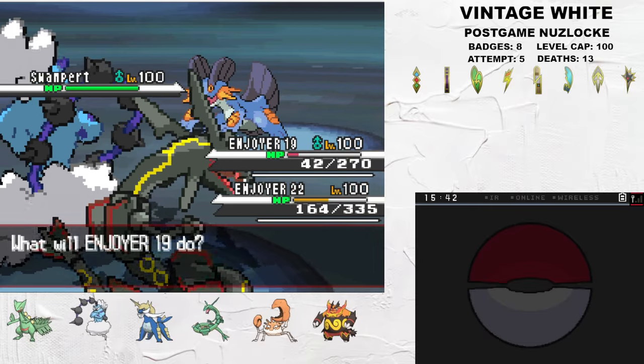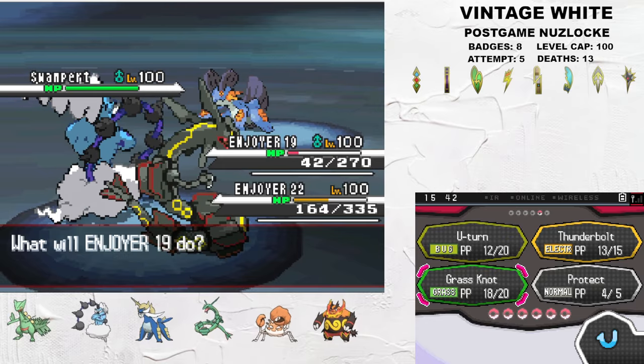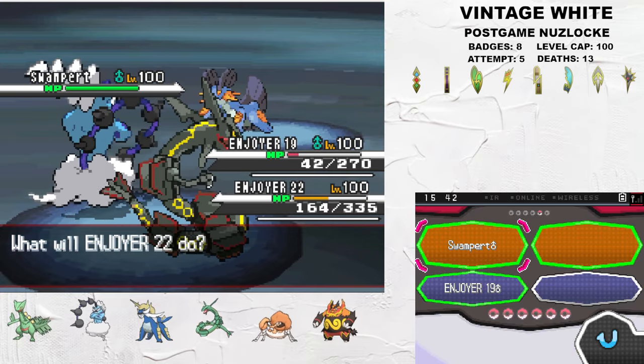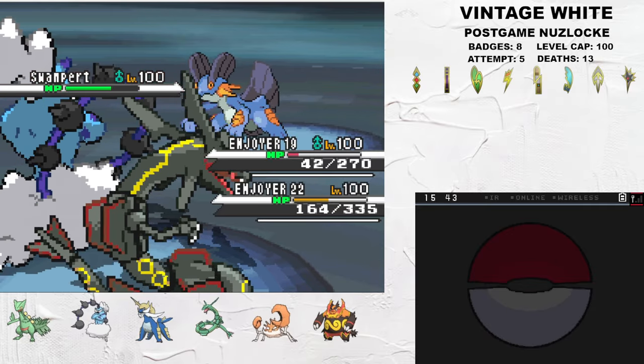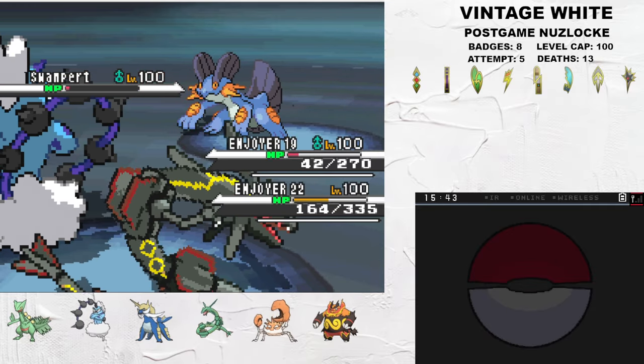Thankfully, I had a Charto Berry and could live it. I didn't need it for the champion fight, but the Switch AI caused some unnecessary risk. Anyway, I can Grass Knot and KO the Swampert, winning us our final match of the Elite Four.